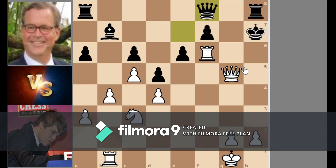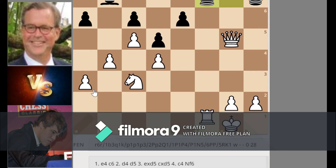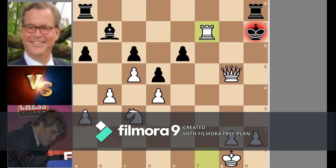So Bishop takes, King takes, Rook takes F6, Rook H8, Queen threatening checkmate. We have Queen F8 but this rook again comes here. Queen G7, offering a queen trade, Rook takes, forcing Queen takes — and an excellent game by Carlson, winning in just 28 moves! Okay guys, see you next time with a better game. Thanks, bye!